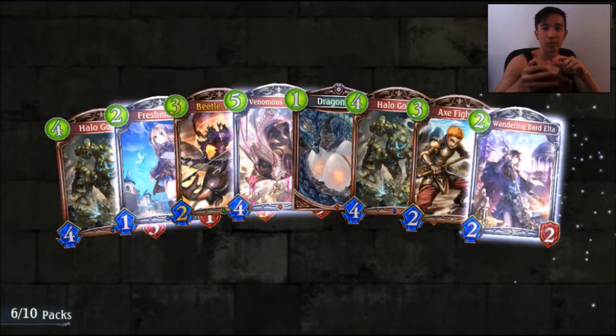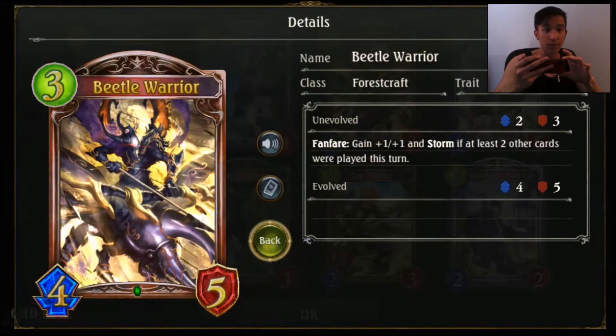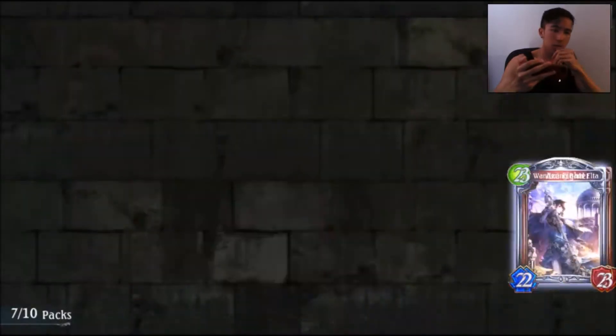Pack number six — we got an animated Beetle Warrior, and that is the evolved form. Pretty nice.